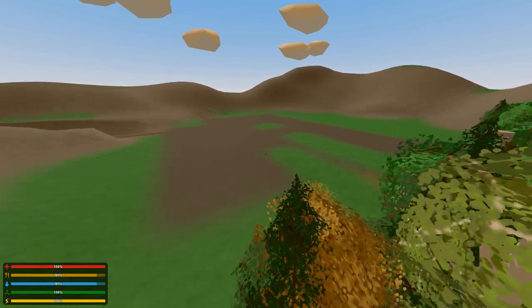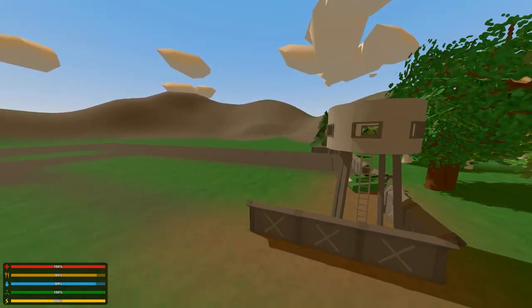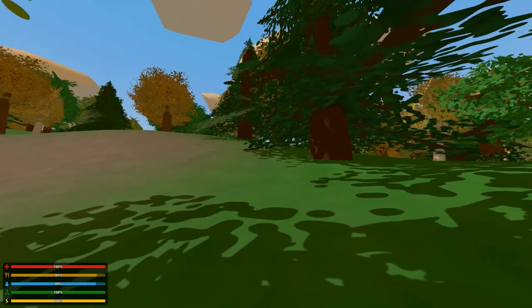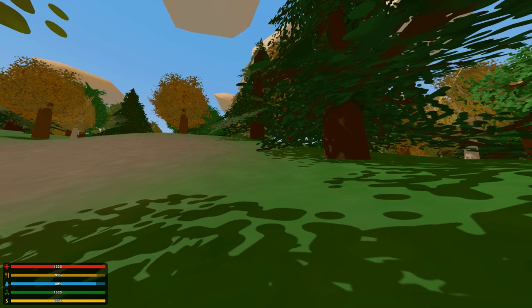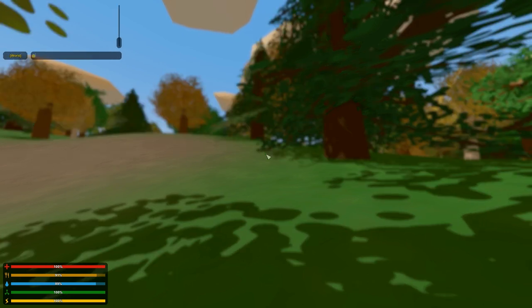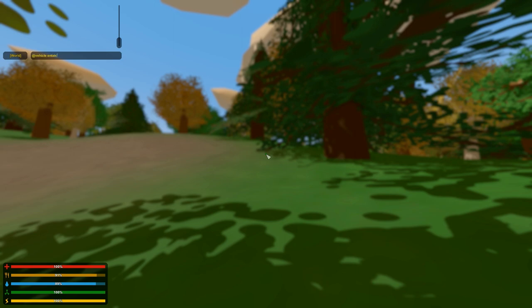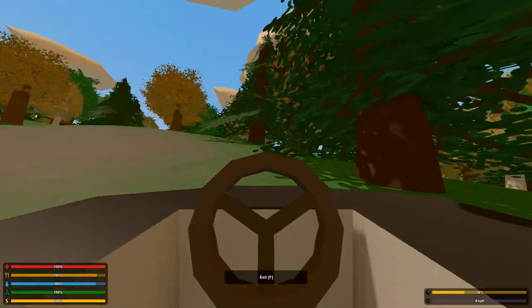I think things aren't going to spawn in for me because I'm not in view — this happened on my Dragon's Peak video too. What's the new ID for the race car? I think it's 77. Yes — we're going to get around quick now.